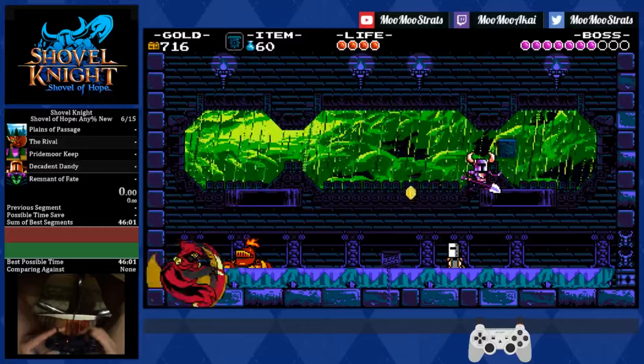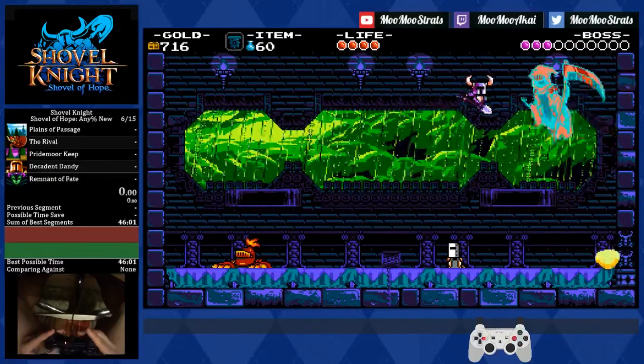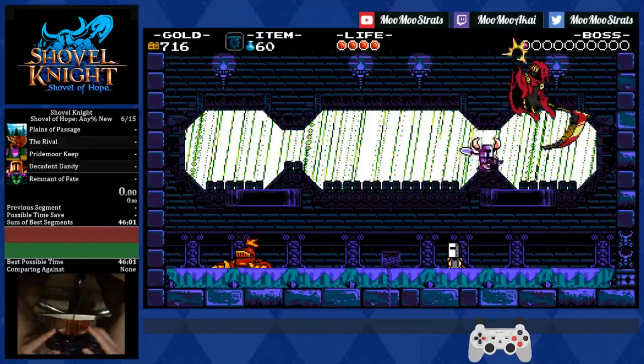Charge slash as he returns while he's stationary, then charge slash to open up this last set of juggles that keep him in the corner, and he should go down pretty quick. Full sequence: charge slash swing, charge slash coin, gear activate, charge slash swing, charge slash swing, one two, one two three.